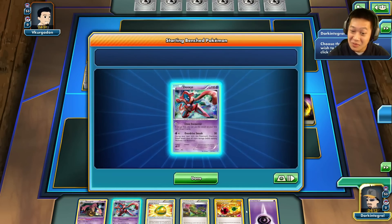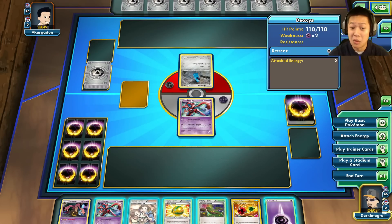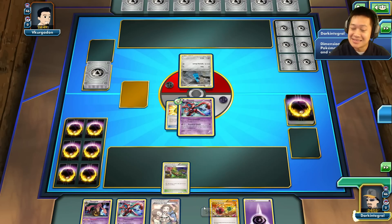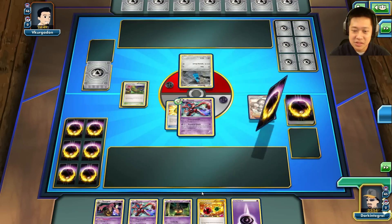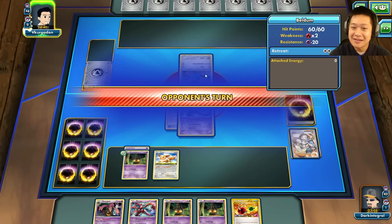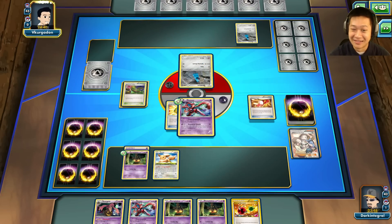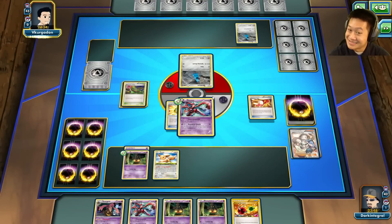Welcome to another Gorgeous match. I'm starting with Deoxys with Lucky Helm and Dimension Valley — this is looking good. I see Steel and Ice — it's going to be a mirror-ish match. I started with the nicer Pokémon so I have the advantage. Let's use Pokémon Fan Club to grab Flareon because he's weak to fire, and we need a Pumpkaboo on the bench so it can evolve next turn. I'll charge up the Pumpkin — that's the real boss.